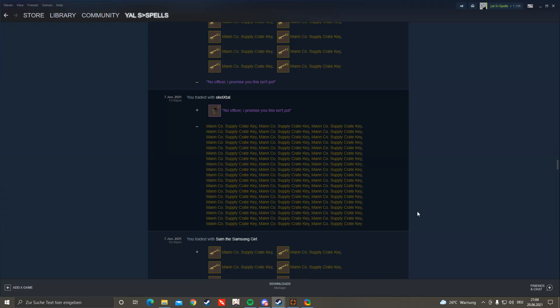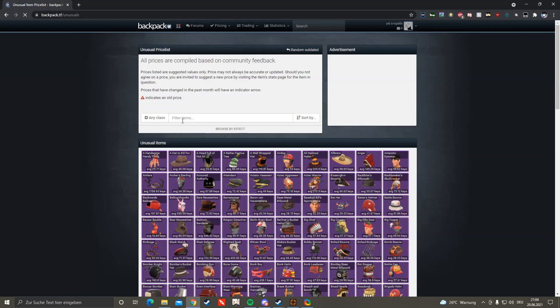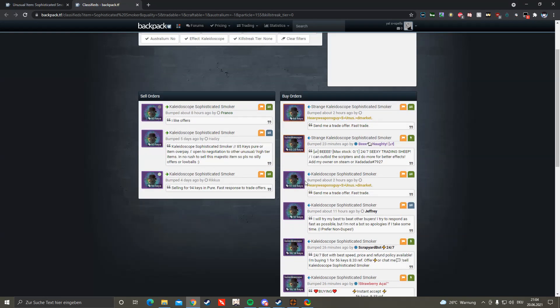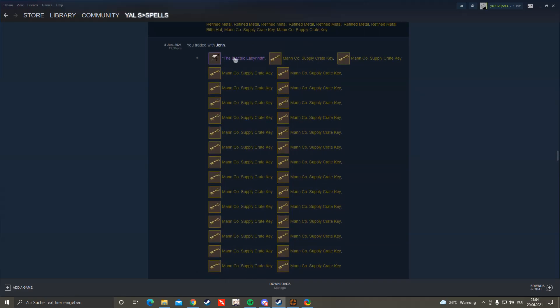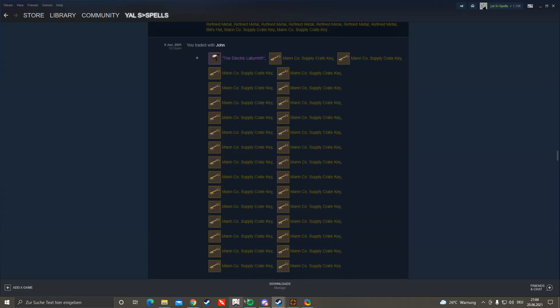I bought a Sophisticated Smoker with Kaleidoscope — I don't remember the exact price but it was two keys above buy orders. Let me just check real quick because it was all a long time ago and I couldn't record at all without a mic. I bought it for around 50, with buy orders lower at like 58 or something.